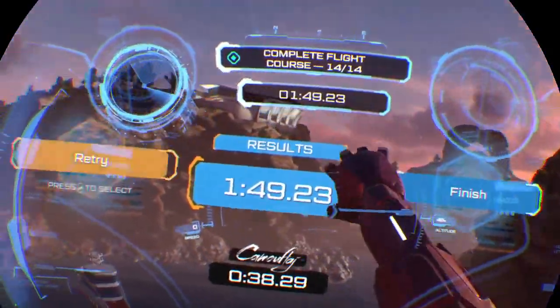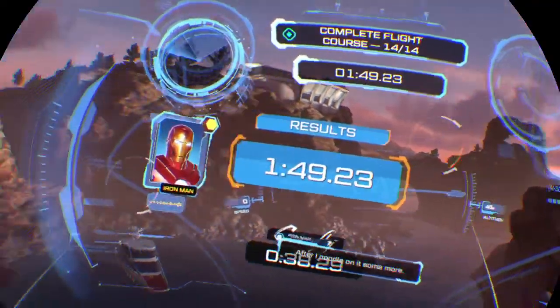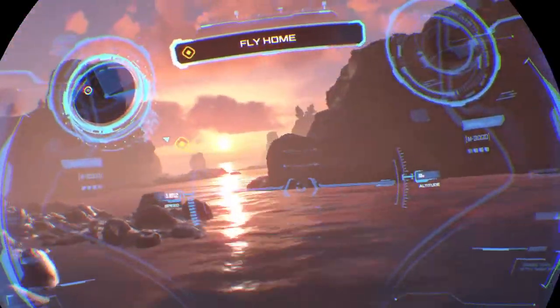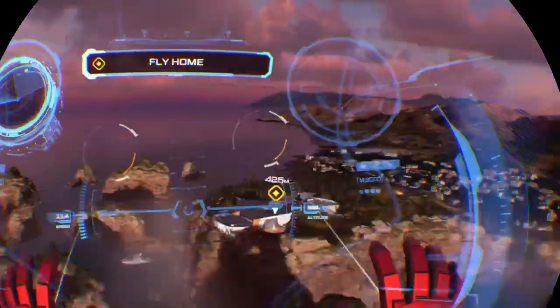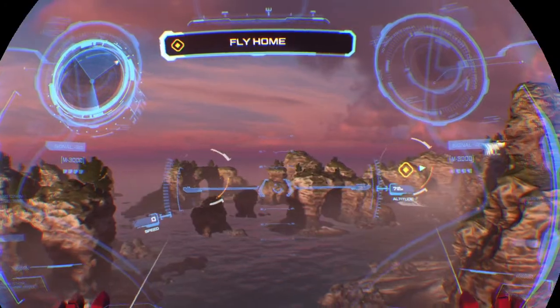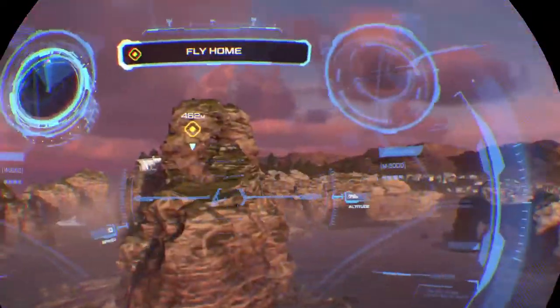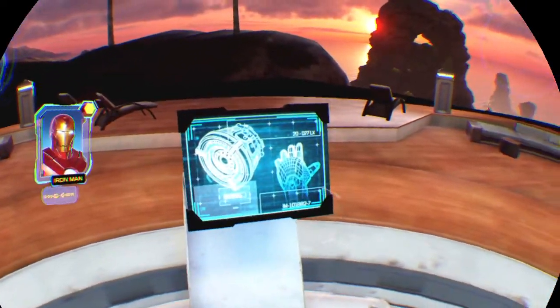Another thing I noticed is my right arm keeps floating forward. I don't know if it's because of the lighting in my room. They have it where you can only turn right with your right stick and only turn left with your left stick — which is kind of silly. I'd like the option on both hands. It just feels a little different. Not bad, just something to get used to. The ego has landed. Not bad at all.